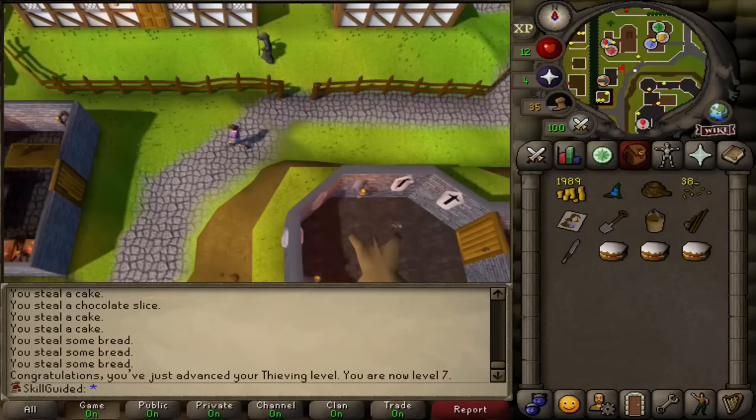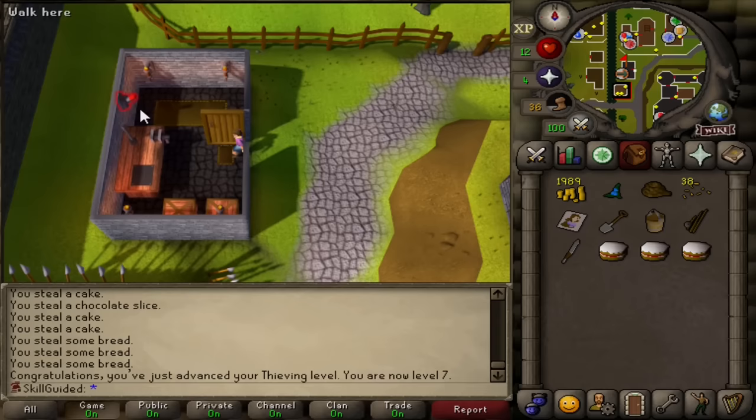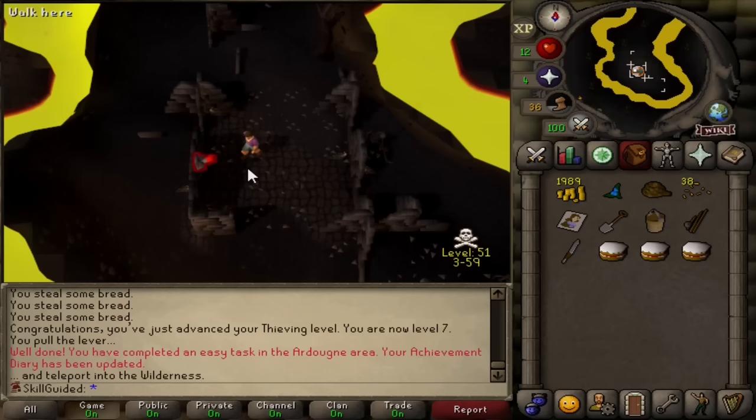And we did forget to do this last time as well - Wildy lever. We're back. I'm scared. I think this is the easy task. Yes it is. Back to Ardoin. There we go, another easy task done. We're not dead.